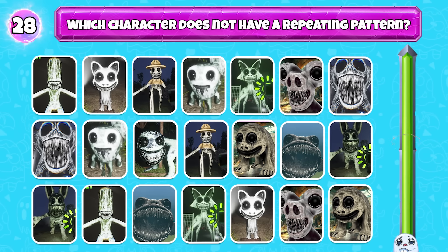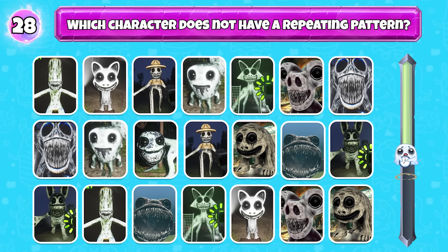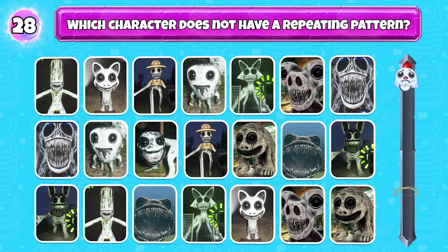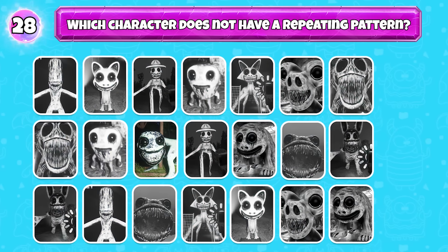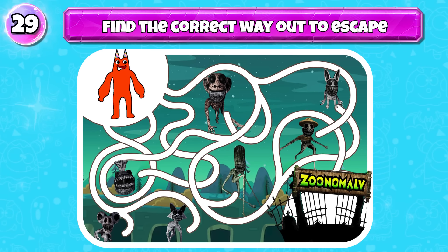Which character does not have a repeating pattern? That is Friendly Lizard. Find the correct way out to escape.